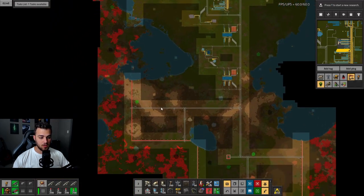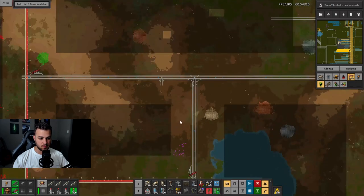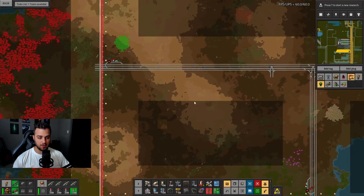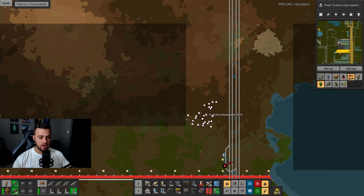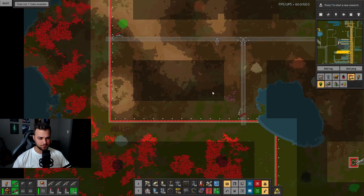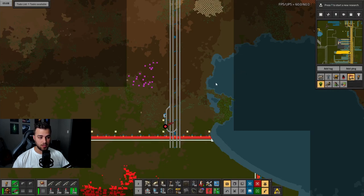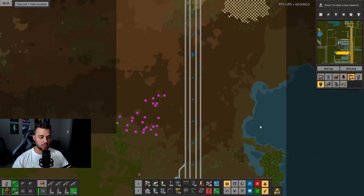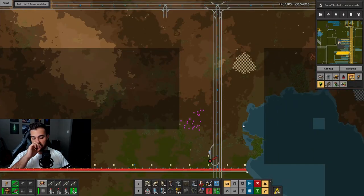What I found was a place with the best of both worlds — some space, some expandability. Right here we have some native oil that we can drill to supplement our trains. We can figure out how to prioritize local oil over trained-in oil. We also have water coming in here; with pumps and everything we can keep the flow going pretty strong.